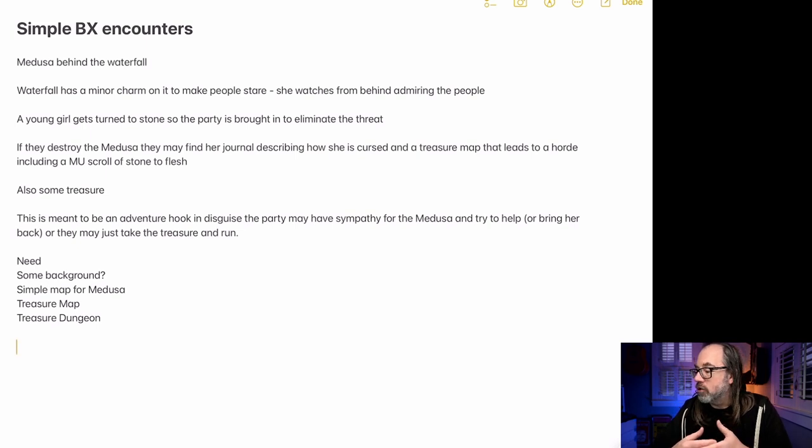So: Medusa behind the waterfall. The waterfall has a minor charm on it that makes people stare at it — that could be part of it as well. She watches from behind, admiring people. A young girl gets turned to stone. The party is brought in to eliminate the threat. If they destroy the Medusa, they can find her journal, which will describe how she's cursed — that makes you feel bad about it. But also a treasure map that leads to a horde, including a magic user scroll with a Stone to Flesh spell. It could be the Medusa knows this scroll exists and can offer it to the party if they try to talk to her — she can say she has this treasure map, she knows it goes to this place, it has this scroll, she can't use it, but a magic user could use it and they could bring the little girl back. Perhaps at that location there's also another scroll, like Remove Curse, or maybe just the kindness of doing this. If you want a tragic story, that's also fine. If the player characters slay the Medusa, they'll get some gold. If they pursue the Stone Flesh thing, there'll be a treasure map — that's kind of part two.